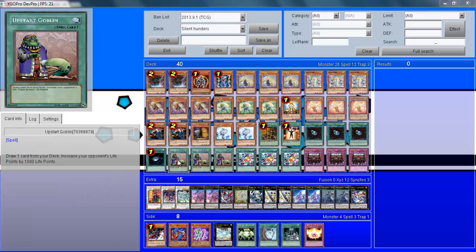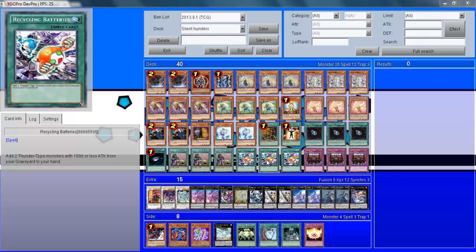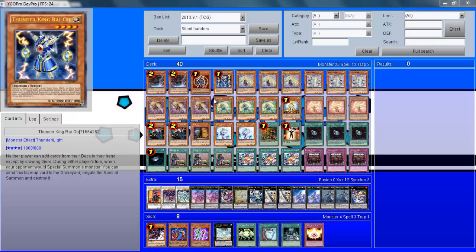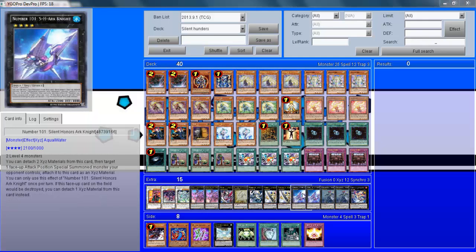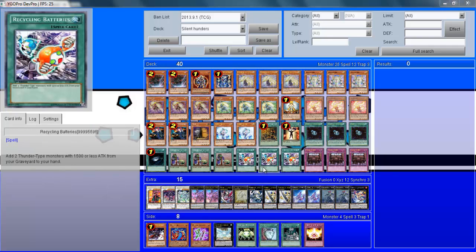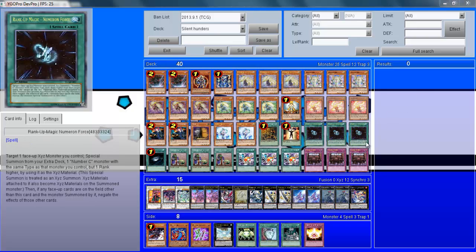Dark Hole is pretty self-explanatory. Upstart Goblin is there for consistency — it helps the deck thin out a bit quicker. I do find it's a pain to give them that 1000 life points, but in a deck like this it really doesn't matter, because once Silent Honors Dark Knight is out it's so hard to come back from. Three Recycling Batteries — this is like the star card of the deck. It allows you to keep recycling your Hunders and making Rank 4 plays, which is so annoying. If they just got over one Silent Honors Ark Knight and they're feeling pretty good, knowing another one is coming next turn is really annoying. Three Royal Decrees because I don't play many traps, so I found it's kind of needed.